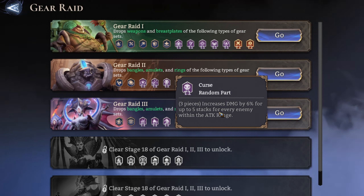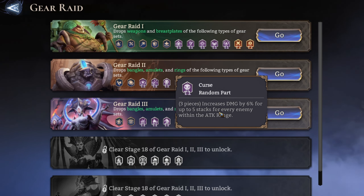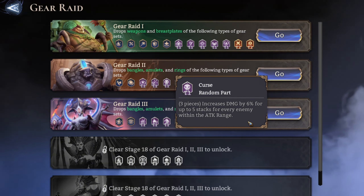The next item is the Curse. The Curse increases damage by 6% for up to five stacks for every enemy within the attack range. This is also a great set for AOE damage dealers — marksmen and mages mainly.